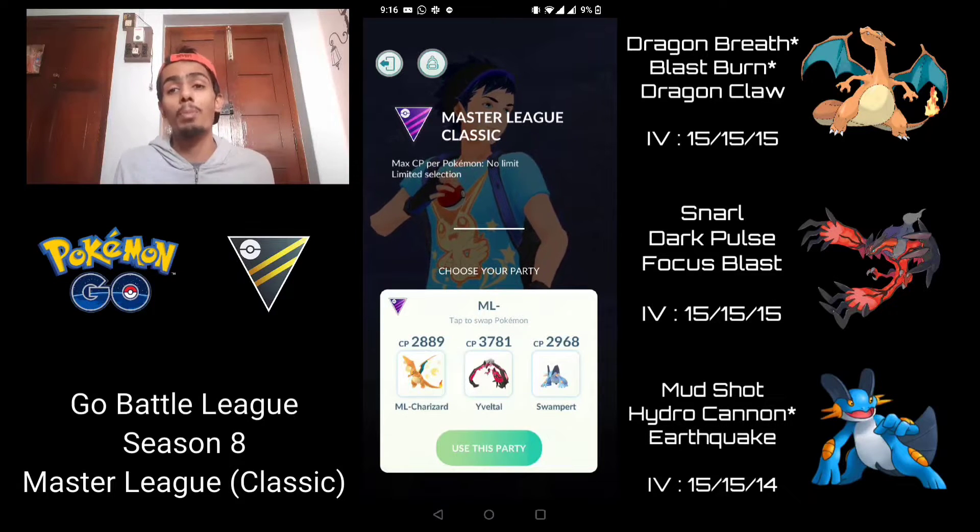Swampert is probably one of the best Pokémon in the open Master League because there are hardly any Grass types, and with Earthquake you can pretty much one-shot a lot of the legendaries. So like I said, this team ended up working really well — I went 4-1 and 5-0 in the two sets of battles. Timestamps for the matchups are in the description below, so let's get straight into it.